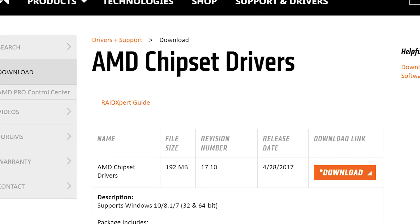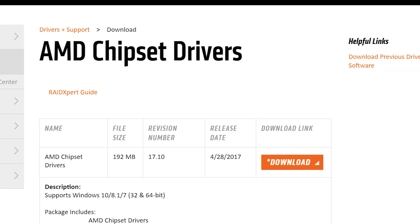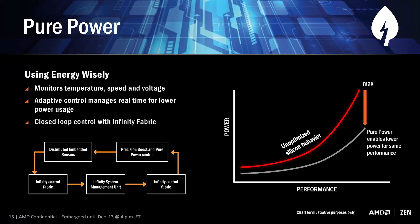Next up is more AMD news as they've released their newest chipset drivers. This actually adds the infamous Ryzen Balance power plan. AMD had already released the plan in a zip file, but it's now an actual driver update on AMD's site. Check the link in the description to get yours.